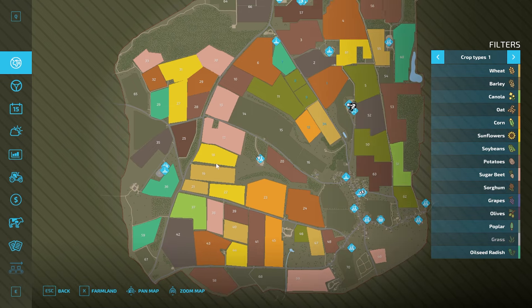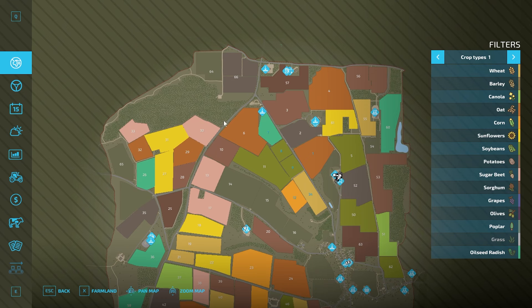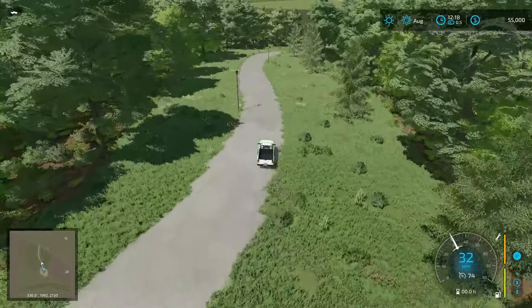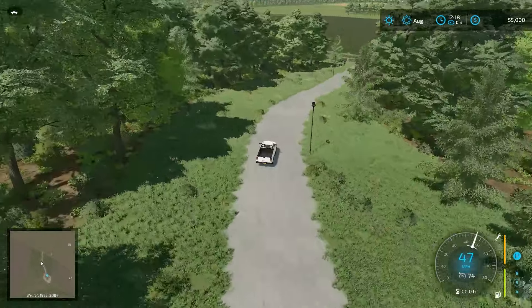Here we have the nice grain mill. We'll head out this way, head down, take a look at there, and then head back up over this and dip over here, and eventually drive down and probably end out at the cute farm shop. This is probably a little bit longer of a tour than normal because I'm pretty excited about this map. Maybe I'll do a little series on it — you just never know.